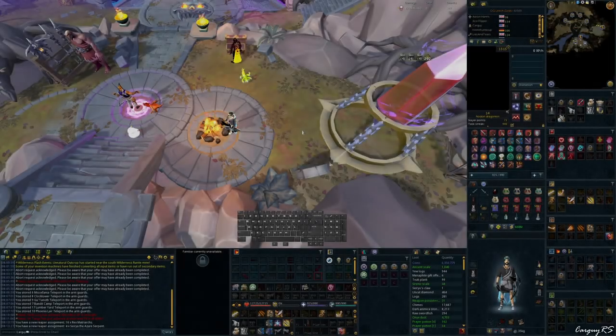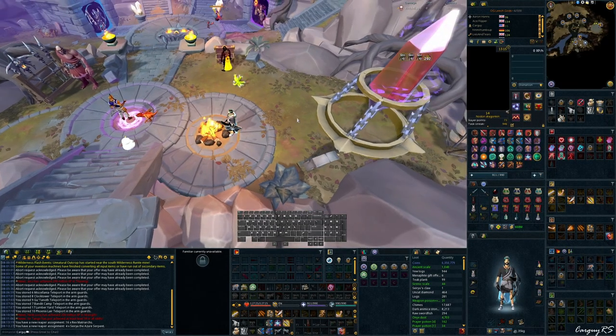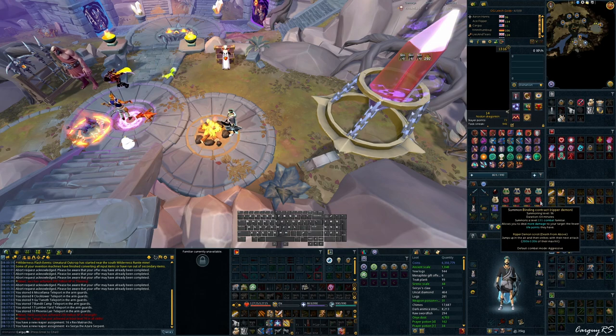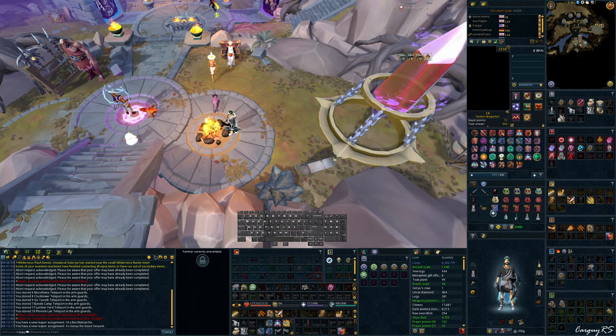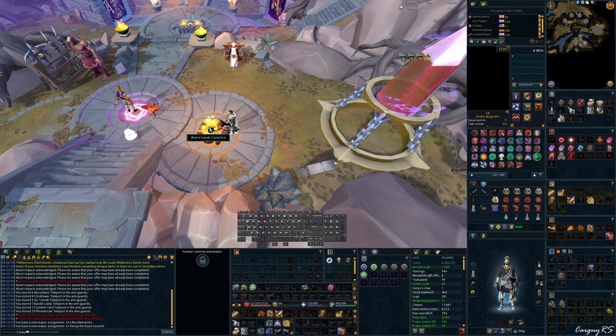Alrighty, here we are for the example run. Now before we get started, the sticks I am using are Quarm, Lantadyme, and Spirit Weed, and I will be using a Ripper Demon. As far as usage of Powder of Penance is concerned, if you're using a Ripper Demon and you have enough Spirituals, these are not necessary at all — you'll be paying attention to your Ripper spec bar and letting it just kind of autopilot, filling it up much more than you'll ever be concerned about filling up Prayer, so just keep that in mind.